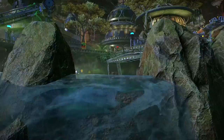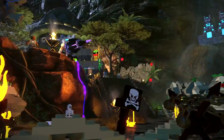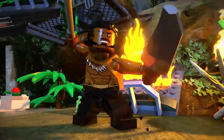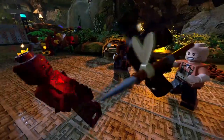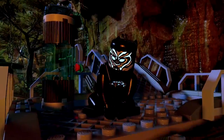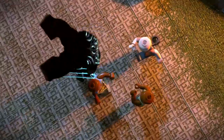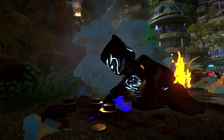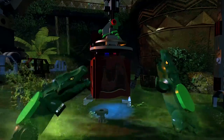A new level and character pack inspired by Marvel Studios' Black Panther film joined the LEGO Marvel Super Heroes 2 Season Pass this week. As you can see, this is set within the Kingdom of Wakanda, and places you on a dangerous mission where you will battle mutated creatures and Killmonger's Army. By the way, the reviews for this movie are in, and it is fantastic.